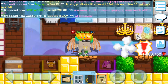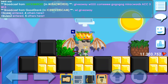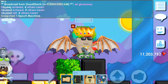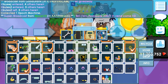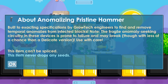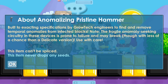I bought the hammer from the store — I spent 5000 gems and got the hammer. It doesn't do much. Apparently it's for guild events, and if you're a solo player not in a guild, you don't really need it. But it does look pretty cool and it does not have a mod. The description reads: 'Anomalizing Pristine Hammer — built to exacting specifications by Grotech engineers to find and remove temporal anomalies from infected blocks. Note: the fragile anomaly-seeking circuitry in these devices is prone to failure and may break, though with less of a chance than the delicate version. Use with care.'